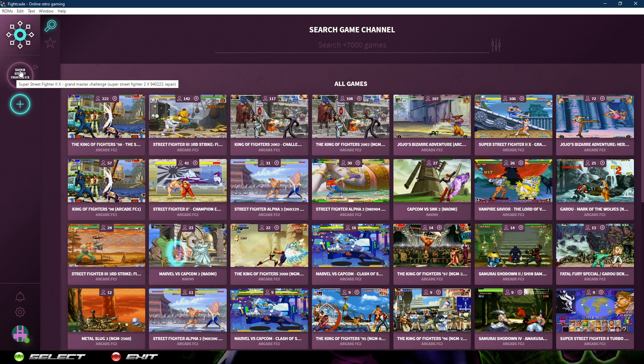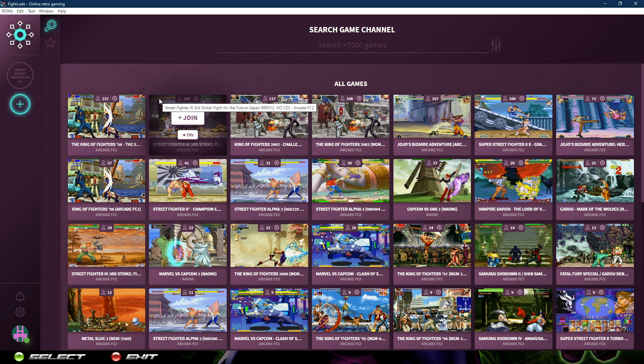Let's say we want to play Super Street Fighter 2 — hover over it and click Join. Now you can see it shows up on the left. By the way, this is a very keyboard-and-mouse-centric user interface, so don't expect to use an arcade stick to scroll through all of this. If you have a trackball you're set, because a trackball is just a mouse — use your trackball and your mouse click buttons.